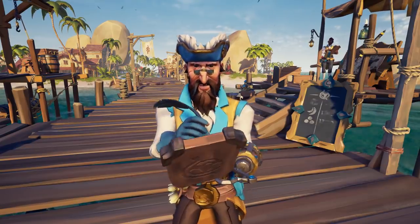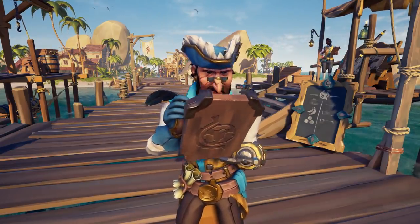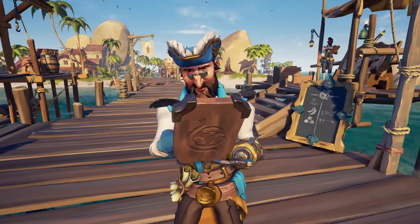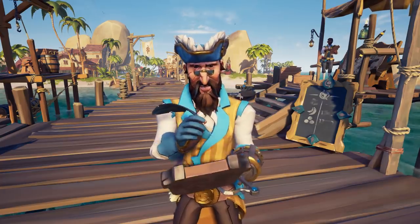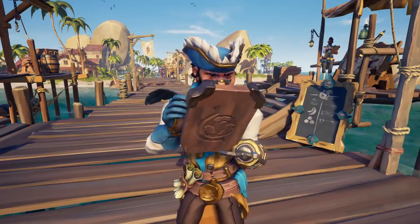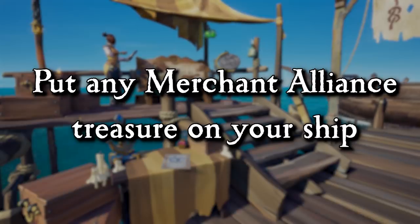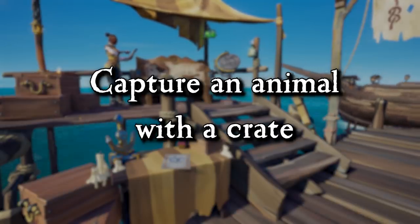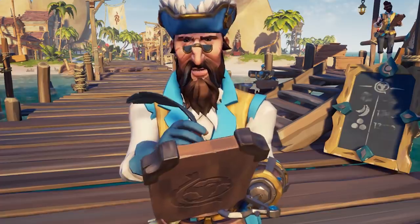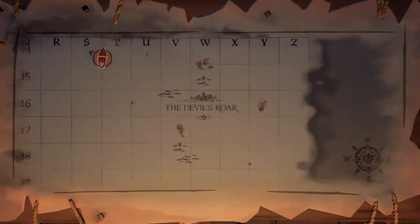Merchant Alliance — back in the day before cargo runs and the Devil's Roar, the only way to level up this trading company was through voyaging to islands and chasing chickens. If you're the kind of player that likes the company of a chicken, this is for you. To rank this emissary up, pick up any Merchant Alliance-specific treasure, put any Merchant Alliance treasure on your ship, capture an animal in a crate, place a captured animal on your ship, and deliver a cargo run crate. The most efficient voyage is going to be doing a Devil's Roar cargo run, so head to the east and start delivering some rum.